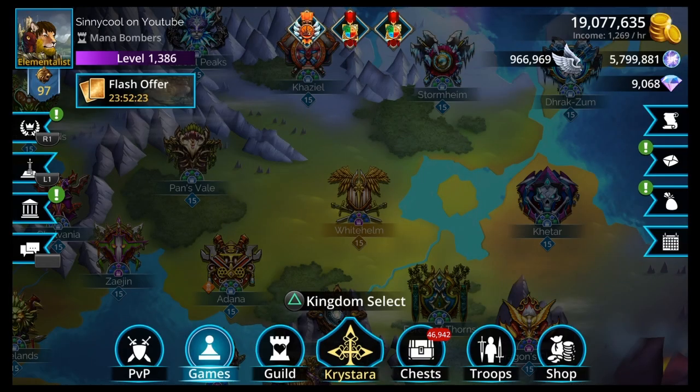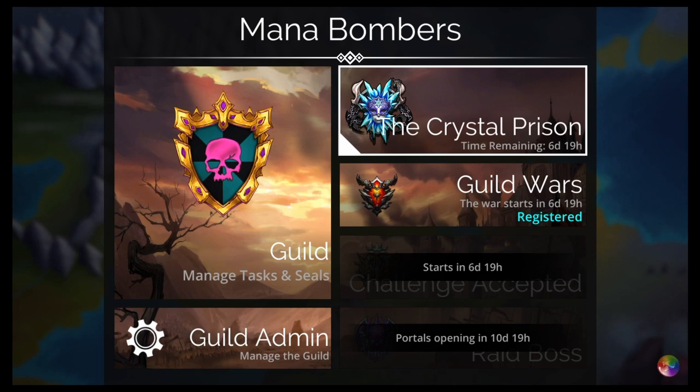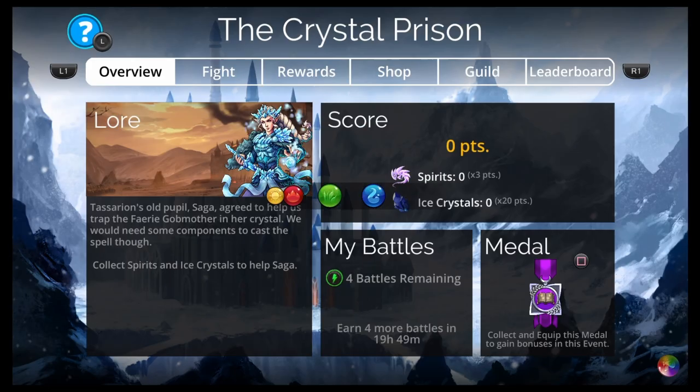Let's check out the World Event — the Crystal Prison. The story is that Sarion's old pupil Saga agreed to help us trap the Fairy Gob Mother in a crystal. We need some components to cast the spell, so we collect spirits and ice crystals to help Saga.